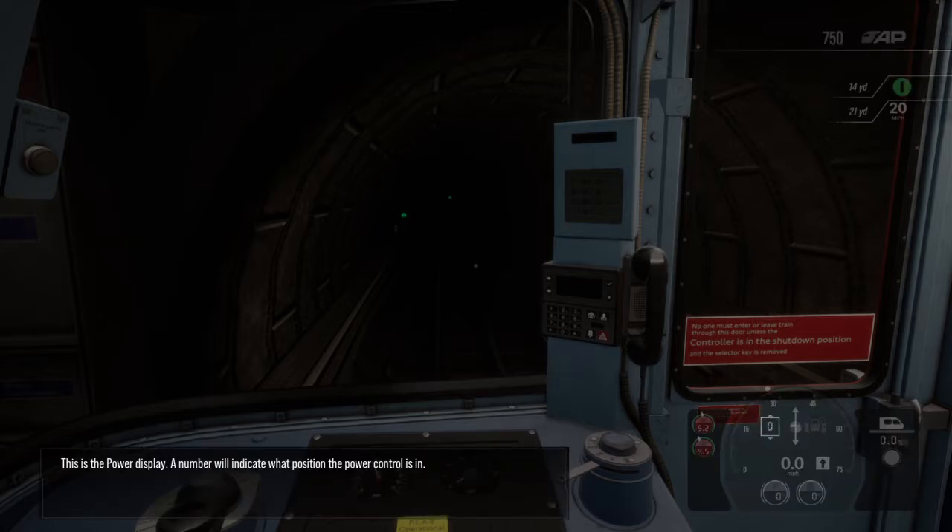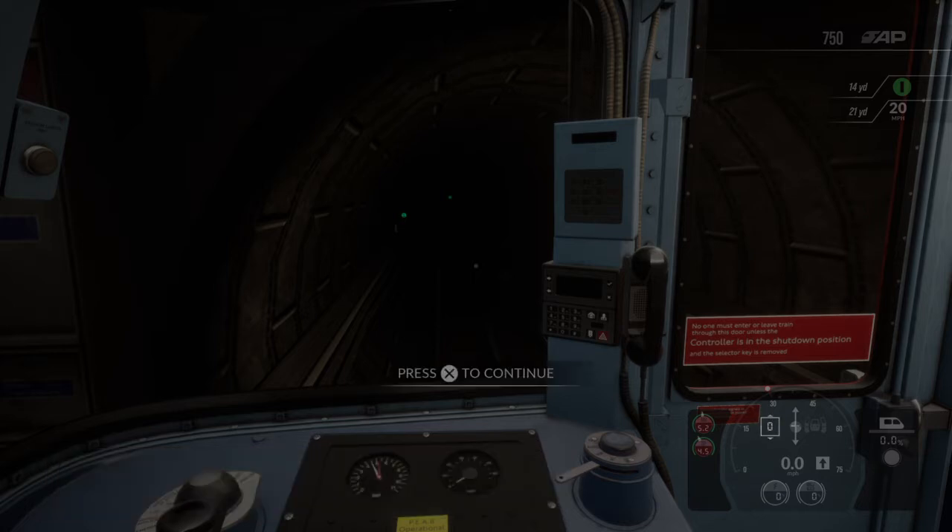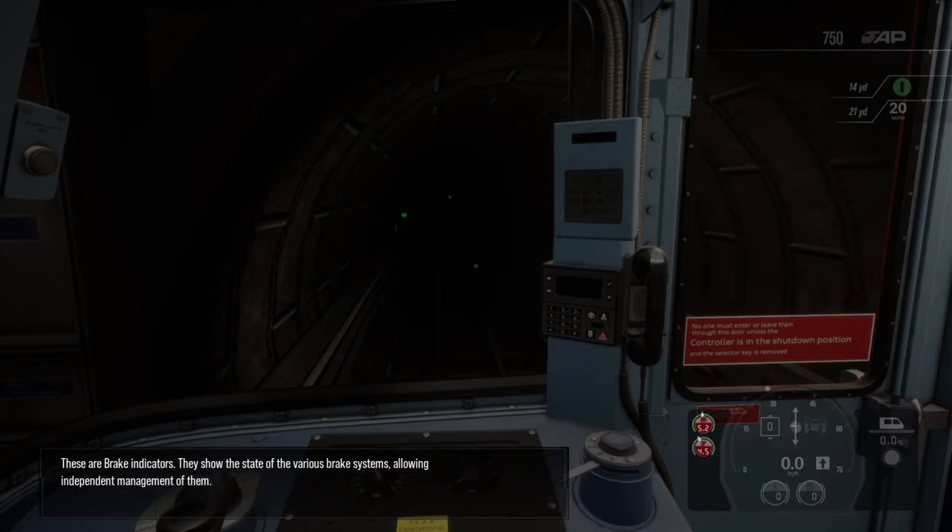This is the power display. A number will indicate what position the power control is in. These are brake indicators — they show the state of various brake systems, allowing independent management of them.